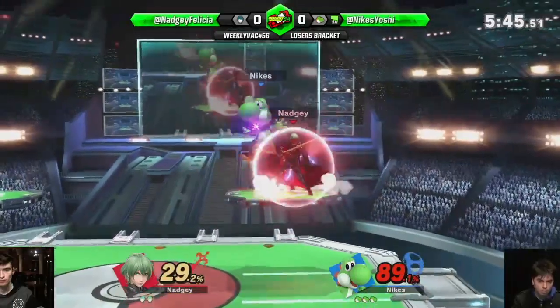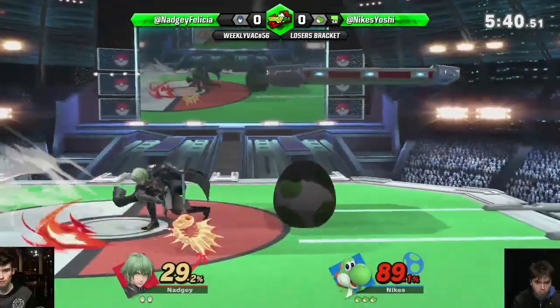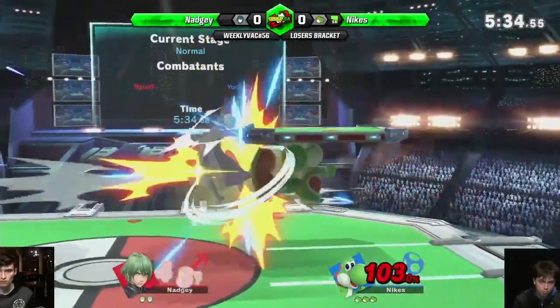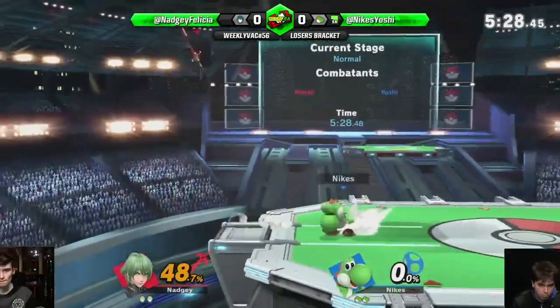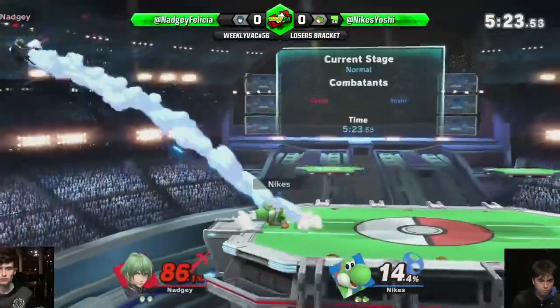Once you get hit off-stage it's like, how do you get down exactly? And then — oh yeah, I love that up-tilt going through the character model but not hitting. Oh yeah, I think — wow, that killed! That's so strong. I don't think he wanted to land on that platform, I think he just wanted to recover normally.